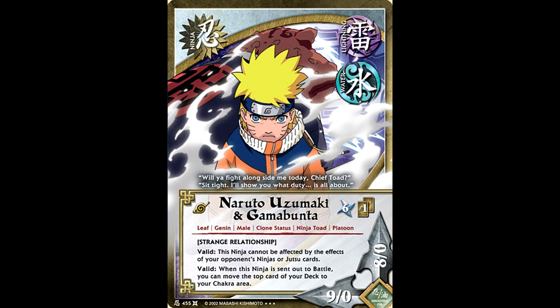More Kidomaru hate — and whenever he's sent out to battle, you can put the top card of your deck into the chakra area. This sounds like a fairly familiar effect. He has a water symbol and you can run him in a water deck to put more ambush characters into your chakra area. So while a lot less common, you could hypothetically run this in a water ambush deck in order to get more characters into your chakra area.